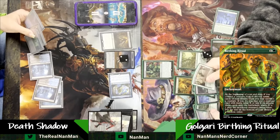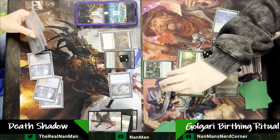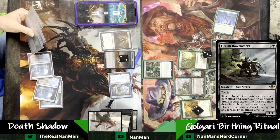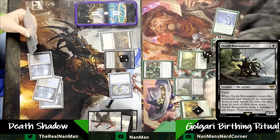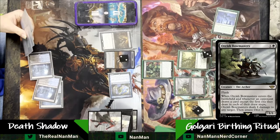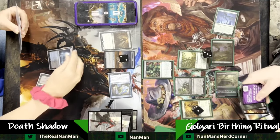Birthing Ritual is going to come down. We're looking at our top seven cards and we're able to sacrifice and trade out one of our creatures for the plus one converted mana cost. In this case, we get rid of our Young Wolf to get an Orcish Bowmaster — really nice to get out knowing that our opponent is making clues. They've got Preordains; they're going to be setting themselves up for a lot of draw potential. That's really nice to hit off of there.